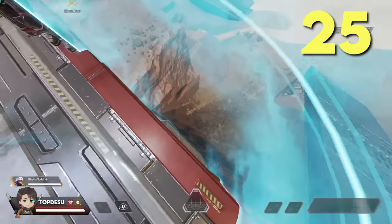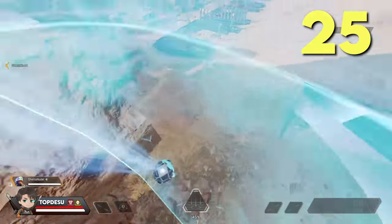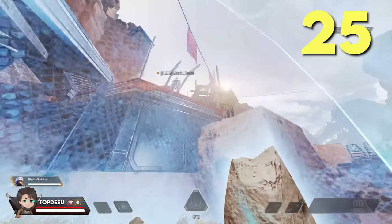If Newcastle uses his tactical on a ledge, you can actually put a Gibraltar dome shield on top of the bottom curvature, which gives you a moving dome shield that Newcastle can control. Pretty dope.